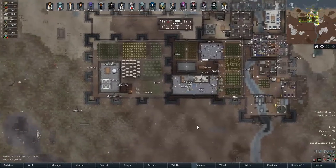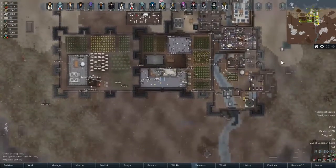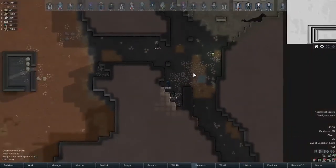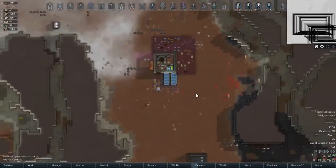Hello buddy, this is HopiPlays and welcome back to RimWorld. So where were we last time? Last time we set up a mining camp sort of here. We got a bunch of Surmite and got a bunch of Adamantium.